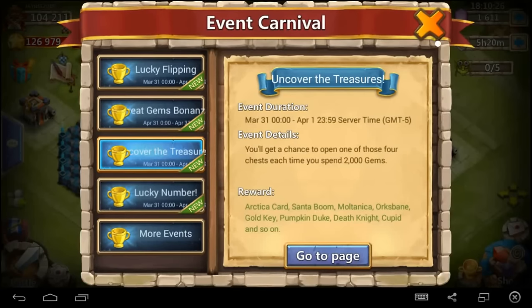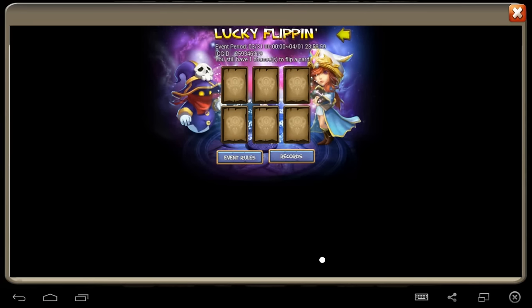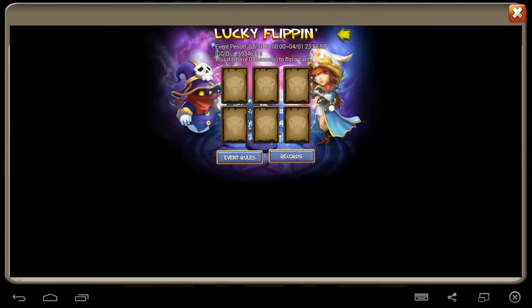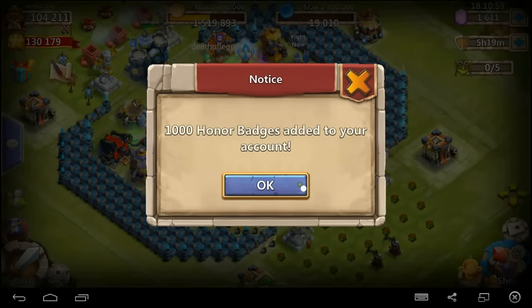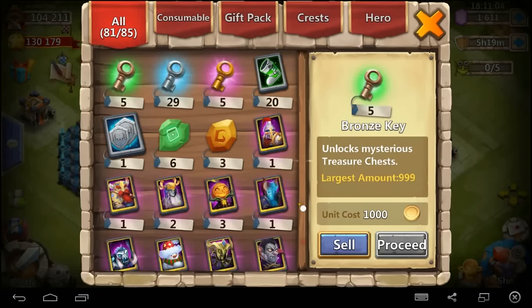We got one Lucky Flippin' left. Fingers crossed guys — we're looking for Skull Knight, we're looking for Ares. Give it to us out of this lucky flip man. Come on, let's clutch it. We got in a couple legends, we picked up some Punk and Dukes, we got Arctica, some Candy Canes — we ended up with some Shards. 100 shards on our last Lucky Flippin'. So that didn't turn out good man. But hey, we were able to pick up Arctica out of Lucky Flippin', so that's pretty awesome. Go ahead and grab some more of those resources real quick. We got 1,600 gems left — are we going to be able to clutch it?